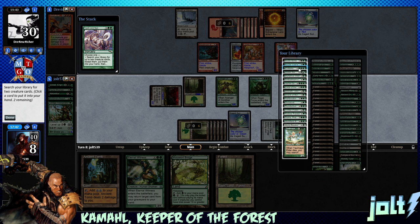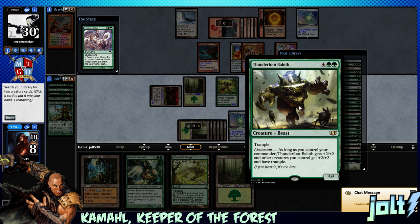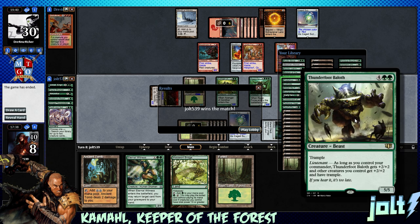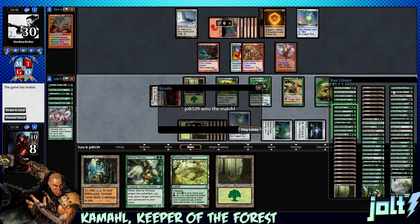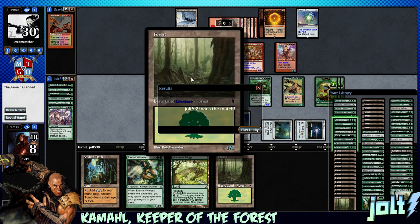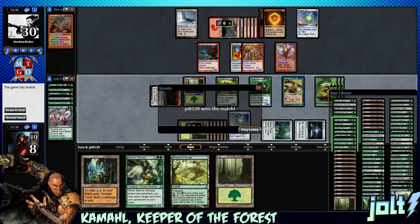Let's grab Craterhoof Behemoth, and Thunderfoot Baloth - as long as you control your commander, everyone gets plus two plus two and trample. Looks like our opponent scooped. We're going Craterhoof for extra lethal damage plus Thunderfoot Baloth's static bonus. Eight creatures coming across, Craterhoof makes it nine or ten - everyone gets plus 100 bonus, totaling around 117 damage. That would have been very lethal. Hey Kamahl, what's up buddy! If you enjoyed it, like and subscribe - thanks!